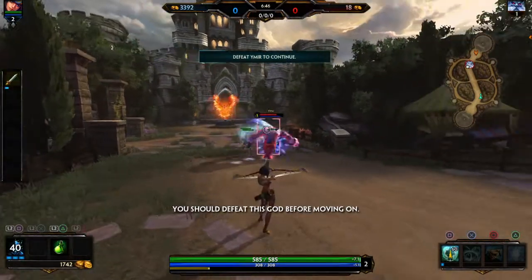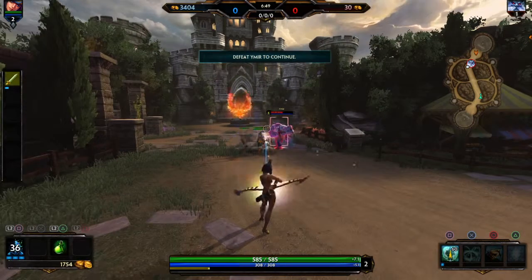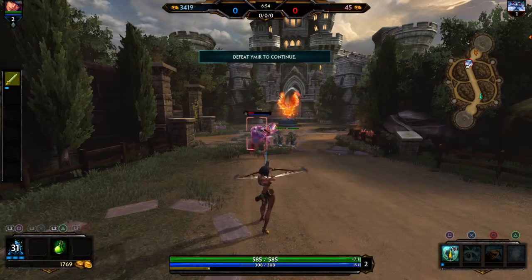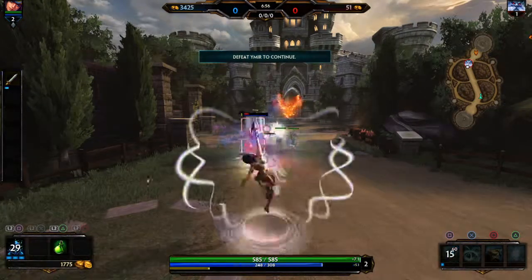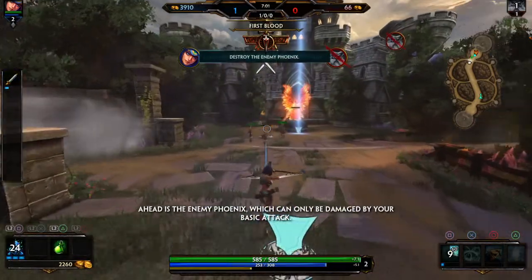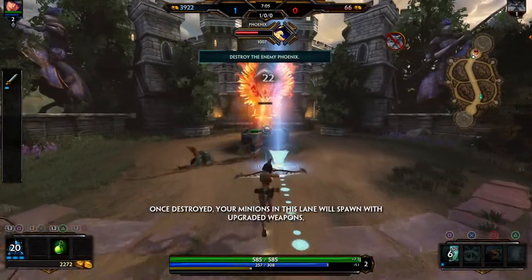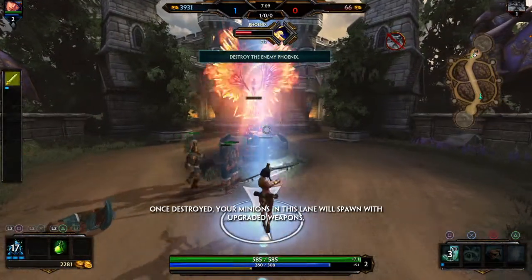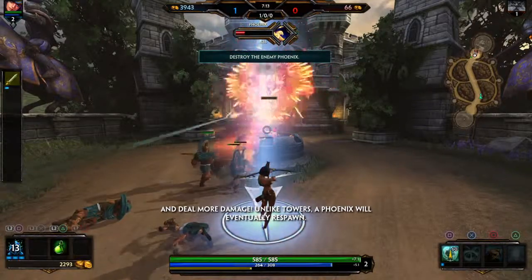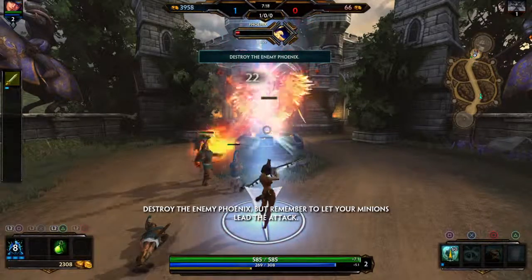You should defeat this god before moving on. Ahead is the enemy Phoenix, which can only be damaged by your basic attack once destroyed. All of your minions in this lane will spawn with upgraded weapons and deal more damage. Unlike towers, a Phoenix will eventually respawn. Destroy the enemy Phoenix, but remember to let your minions lead the attack.